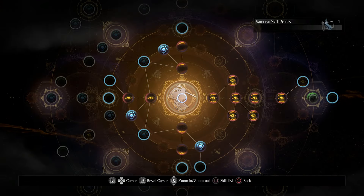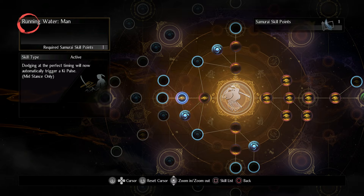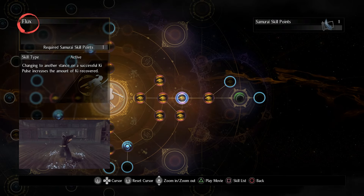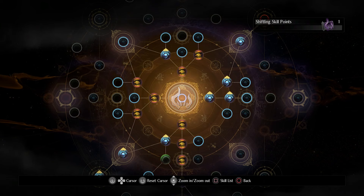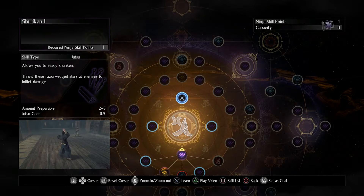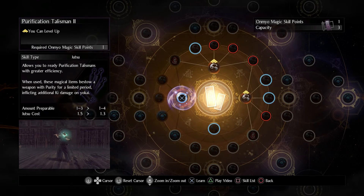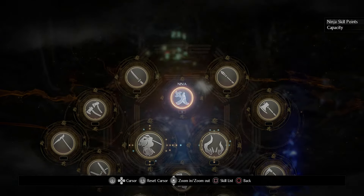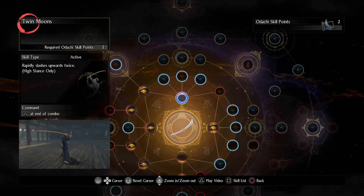You have two general skill trees: the samurai and the shiftling trees. The samurai tree affects upgrades for the ki pulse system — it is essential to upgrade this ASAP, especially the first three skills on each side of the tree. The shiftling tree focuses on passive bonuses for yokai abilities and facing the dark realm, so it is really useful to have those bonuses while playing. On the side of the main trees are two minor skill trees: ninjutsu and onmyo magic. Even if you're not heavily built around these trees, they still come with useful passive bonuses and you will be gaining skill points for them anyway.